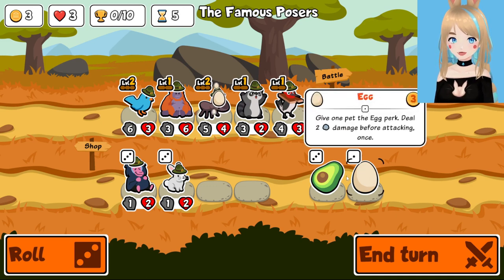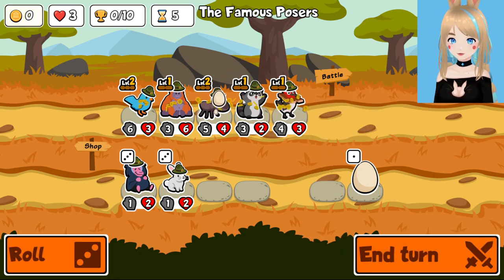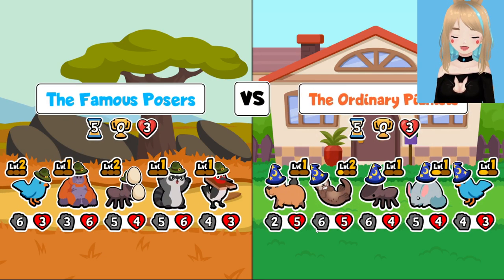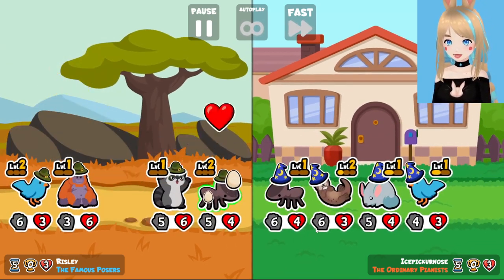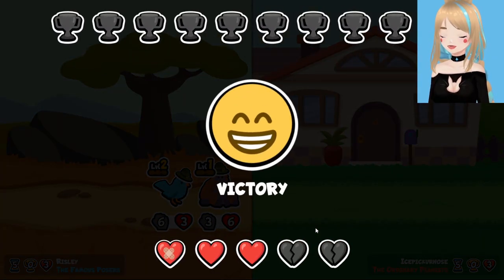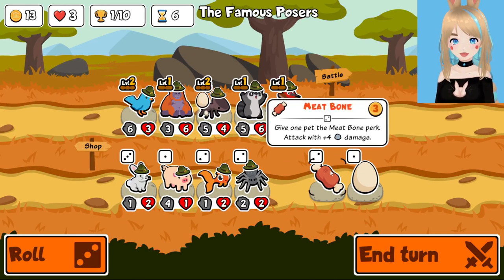Just for the sake of not wasting any gold, we will buy something. I realize the main purpose of the avocado is to help with strategies that involve animals that get benefits from having extra gold each turn, which we're not doing — but rather than just rolling three times, I feel like this is probably an okay usage of gold. It would have been crazy and it would have been unnecessary — overkill. Our first win!